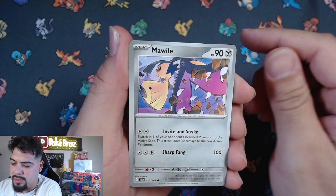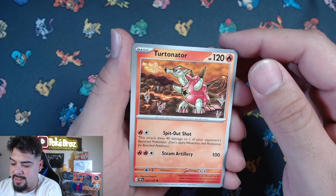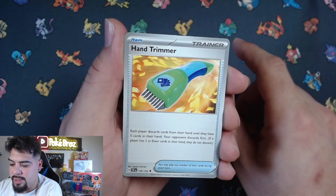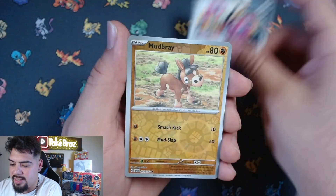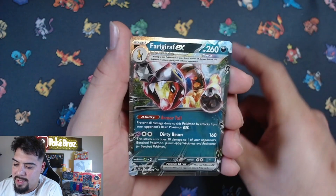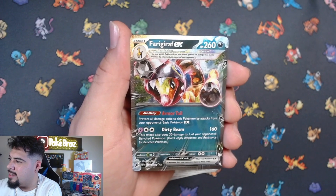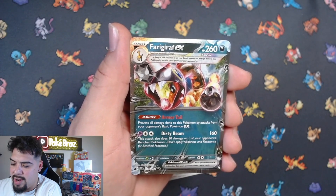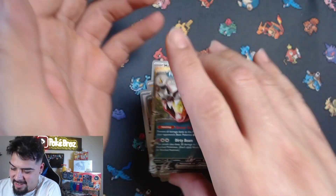Hoping for a big pull! Mawile, Metatite, Turtinator - that's a first, Turtinator! Hoot-Hoot and Trimmers, Rapsca, Iron Jugulis, Mudbray, Mawile. Let's go for a Farigiraf! For a Farigiraf - very nice card, that's a nice card! There are some really nice cards in this set.